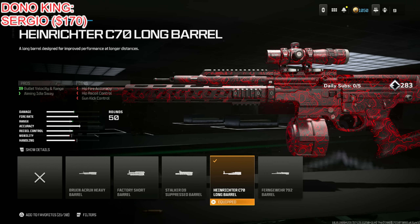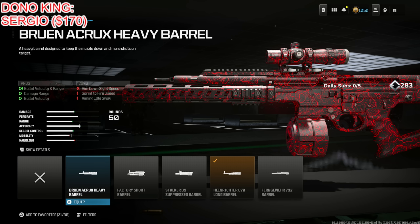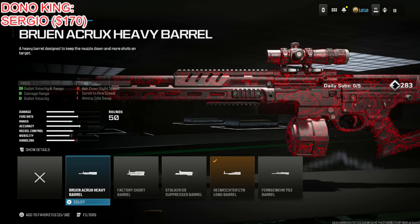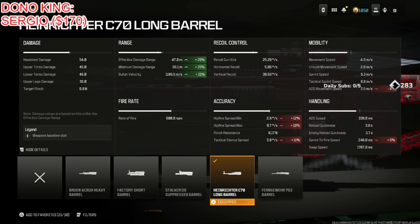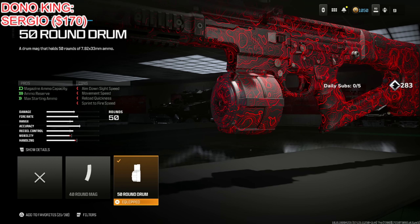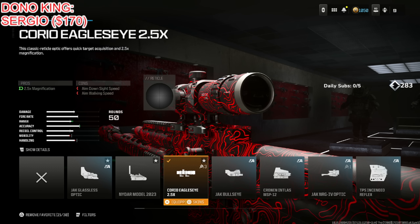Put on the Heinrichter C70 Long Barrel for bullet velocity, range, and aiming idle sway. I see a lot of people using the Brun Crux Heavy Barrel — trust me, you don't need the assisted recoil control. You want as much bullet velocity as possible because it already basically has no recoil. It's a 28% increase for effective and minimum damage range and 21% increase for bullet velocity — definitely worth it. Put on the 50 Round Drum for as many bullets as possible.